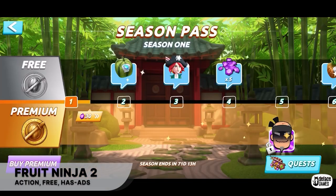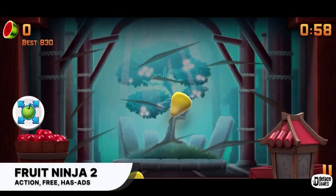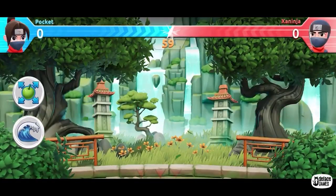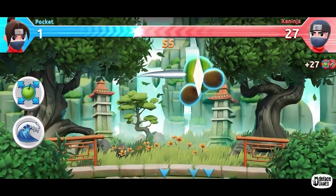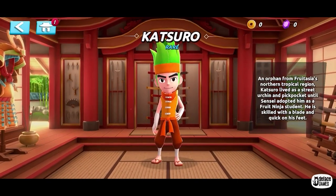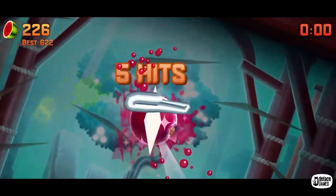Fruit Ninja 2. After 10 years, Halfbrick Studios is back with the sequel to their popular fruit-cutting game, Fruit Ninja. The game is packed with more fruit slicing than ever. Along with the original modes like Arcade, Zen, or Classic, the game has introduced new game modes such as minigame Shuffle, Rhythm Slicing Mode, and Frutar Hero. You can also jump into real-time multiplayer modes with players from all across the world to slice your way to become a Fruit Ninja Champion. There are new characters, character skins, and taunt packs which can be unlocked by completing objectives or in-app purchases. There are also new locations and arenas with their own visuals and soundtrack.